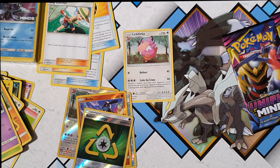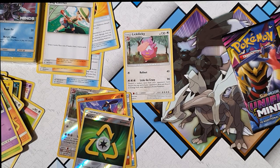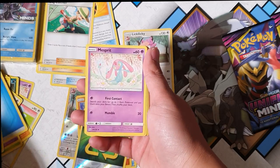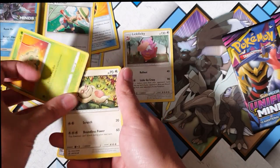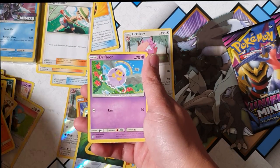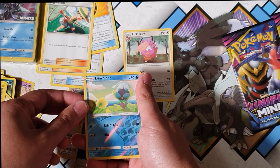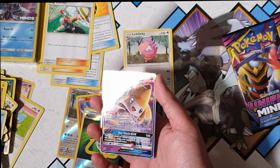Let's open our three extra packs. That's quite disappointing — if I don't get anything from this I'm gonna be so extremely sad. Come on, we gotta get something! We got Lurantis, Mesprit, Sableye. So far I've not been impressed with any of the artwork — it's cool but nothing special. And for the rare — there we go! The first Jirachi GX of the day, come on!